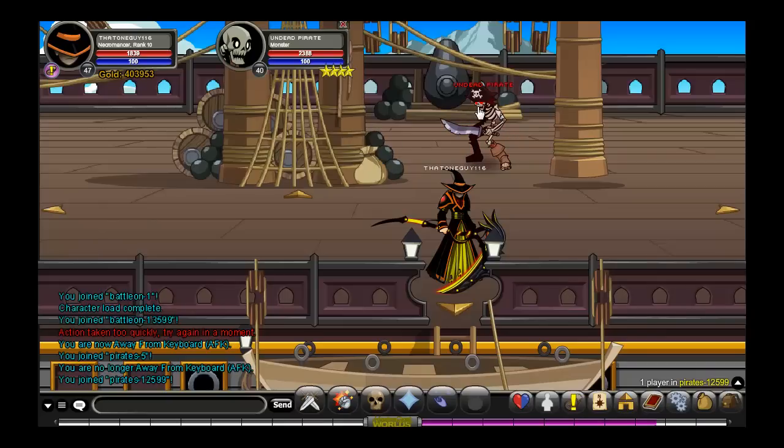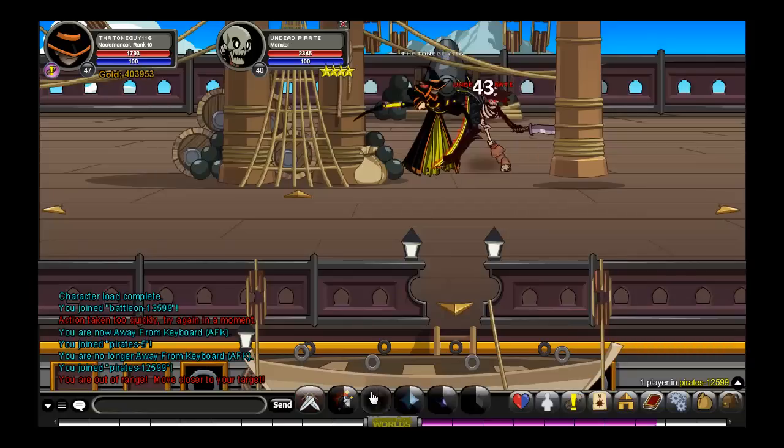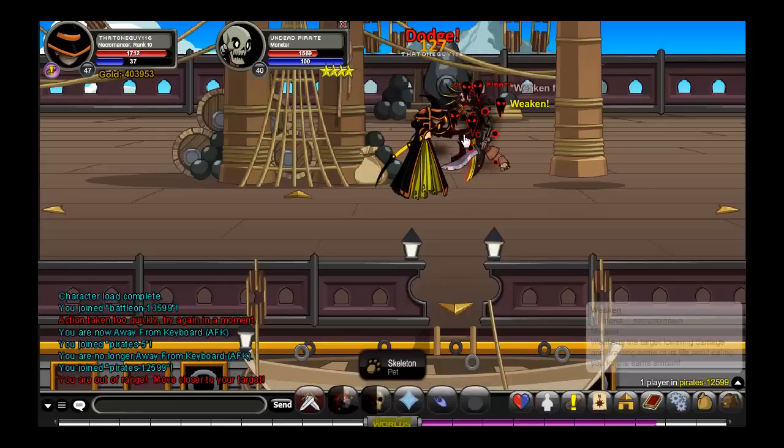So we're just going to attack this undead pirate. Because it's Necromancer, it's pretty strong against anything that's undead. I'm only going to get a bit closer. Usually, if you can do a good combination, it can get a bit stronger.